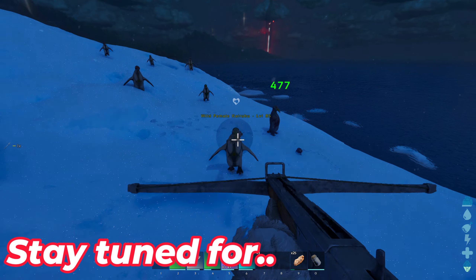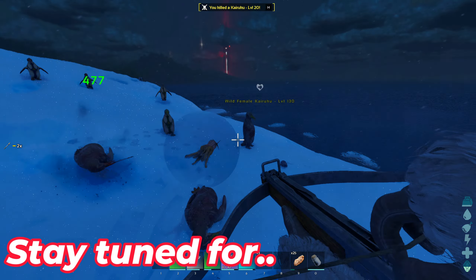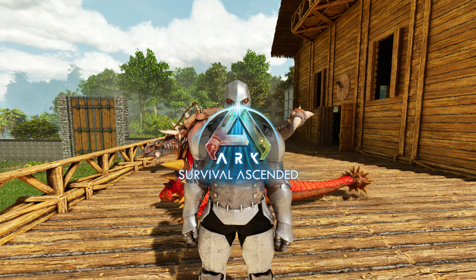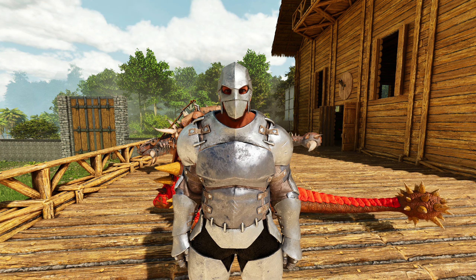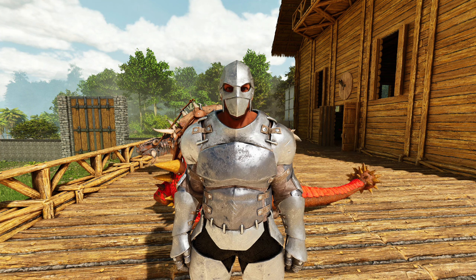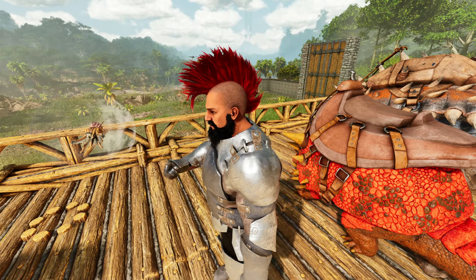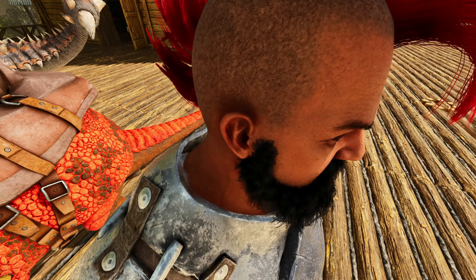Welcome back to ARK Survival Ascended on the ARK art server. Straight off the bat, I know what you might be thinking — why on earth has Hector got his hat on? Well, I've been super busy off camera, doing little things in between here and there. And I did something long overdue: finally, Hector has his red bell pulled back for ARK Survival Ascended. How fresh does this trim look?